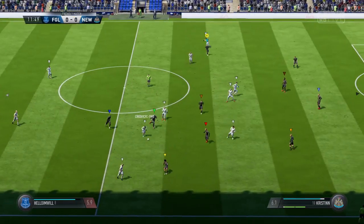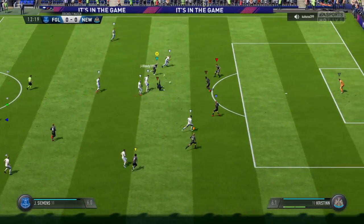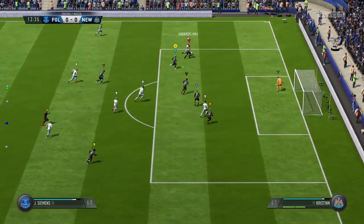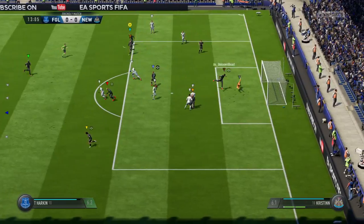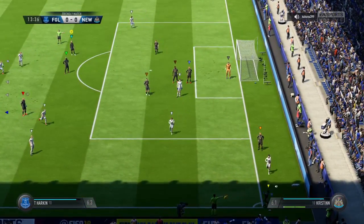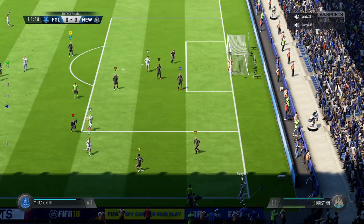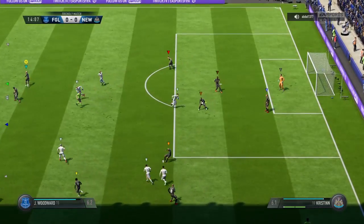Adams — trying to switch on the attacking power in this situation. Darbyshire trying to pick out someone in the centre, and they get it away. Could have been a corner, just veered away — it'll be a throw. That's a wasted throw; he's given it straight to the opposition.